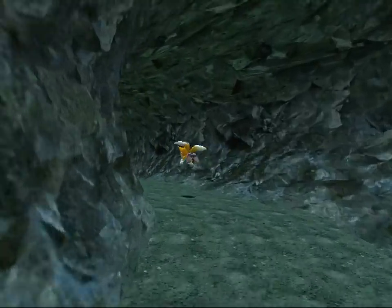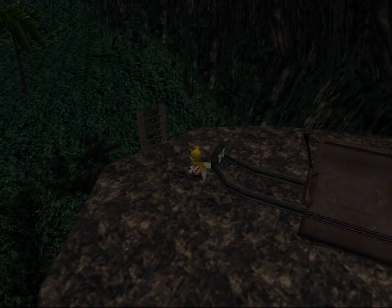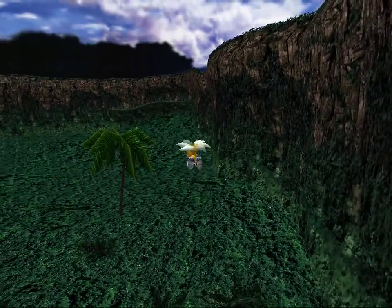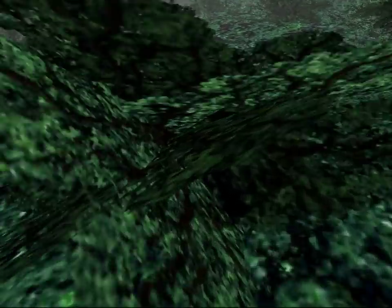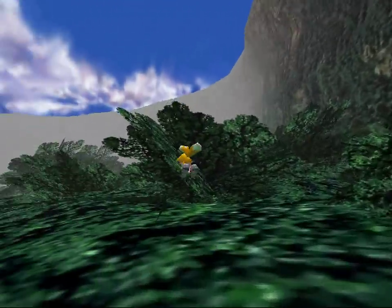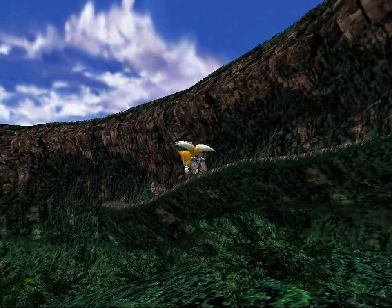Tails cannot go to the Red Mountain area and the place with the Master Emerald. There's an emblem I very distinctly remember getting that I didn't get during this run. It's in the jungle and you can fly back up the canopy - leaves are just a suggestion.